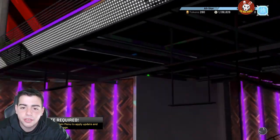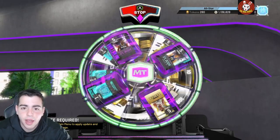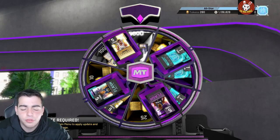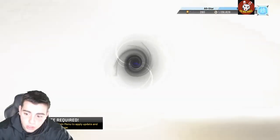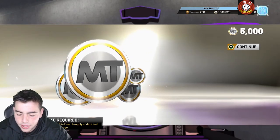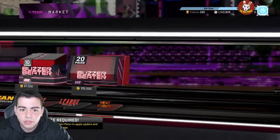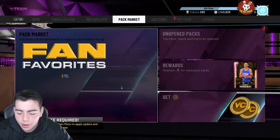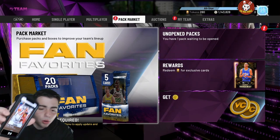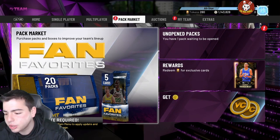If you want to see some packs that are probably really really trash, I got you. Let's see what we get from the board — oh my god, yeah that's what we get every time. Hopefully packs come out early, which they never do. Let's get into some stats — it is Trey Young Galaxy Opal, let's get it.